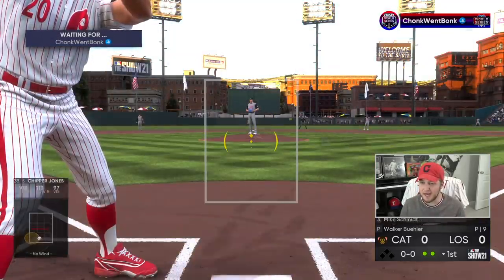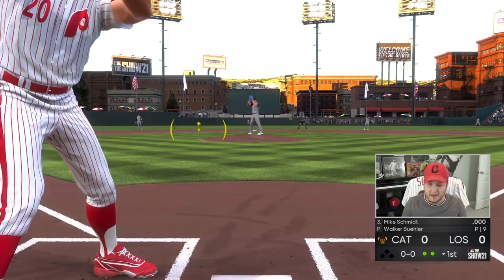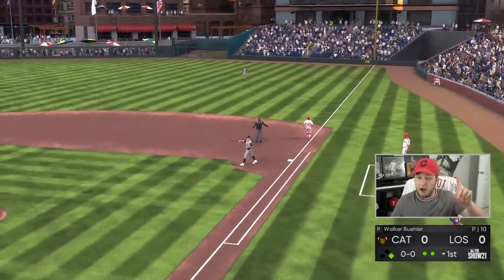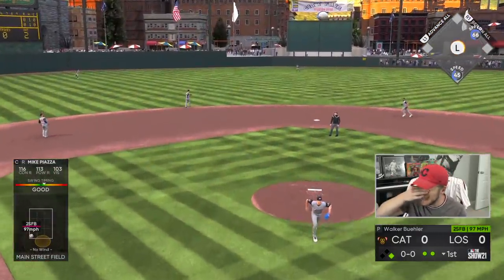I still have yet to get Joey Votto or Roberto Clemente. I am burnt out on offline missions. Come on, Schmidt. 66 speed — Trey Turner, there's no way he throws me out. Mike Schmidt's one for one. That is a W.